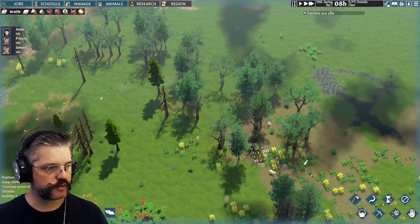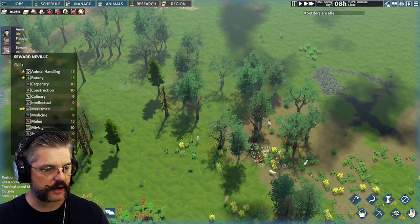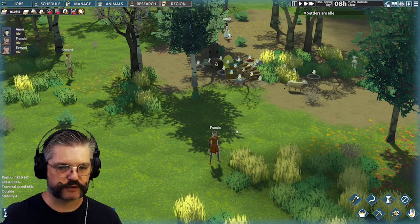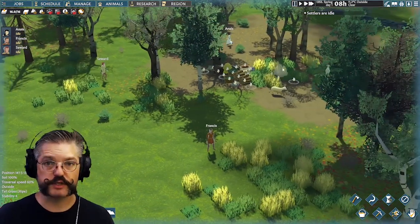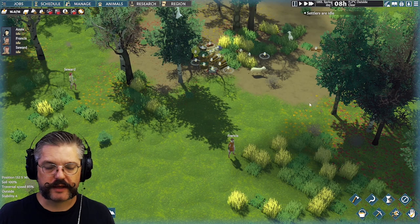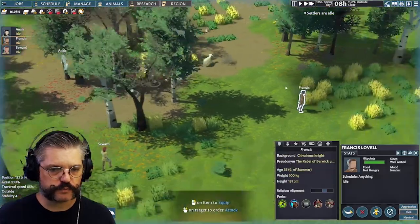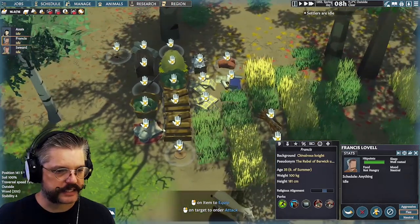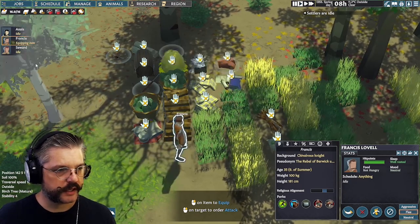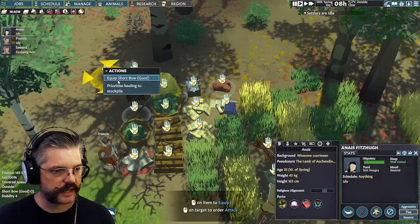We've got three settlers: Anise, Francis, and Seward. These are custom-made characters — I used the character builder to really min-max their points. We're playing on a fairly hard difficulty, though not the hardest, because the hardest difficulty has groups of 30 master archers you just can't fight. Frankie is going to take the buckler and sword, Seward has a high enough archery skill to use the longbow, and Anise is going to take the shortbow.